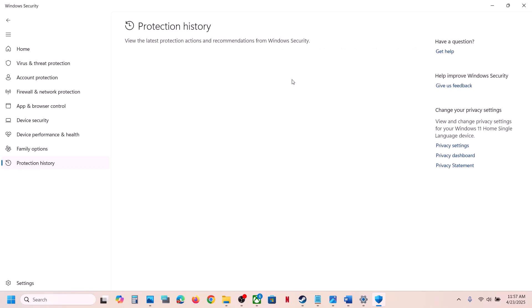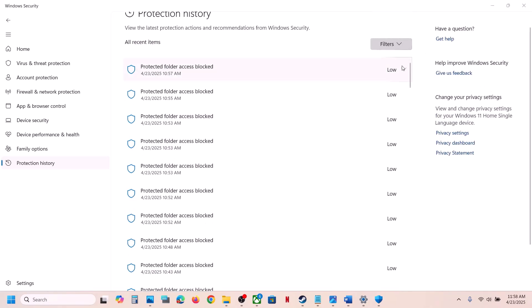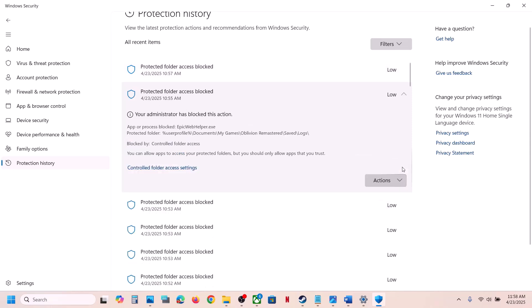In Protection History you will see a list of blocked files. Find the latest one related to the game, click on the down arrow, then click on Actions and then Allow on Device. Similarly, if you have the game exe file blocked there, you can action to allow it.